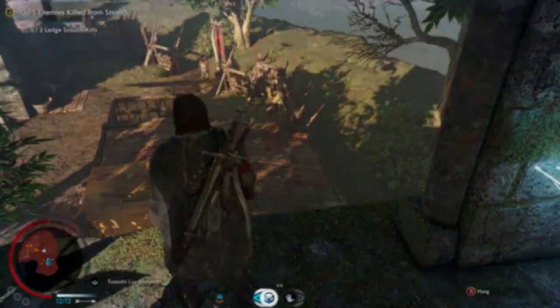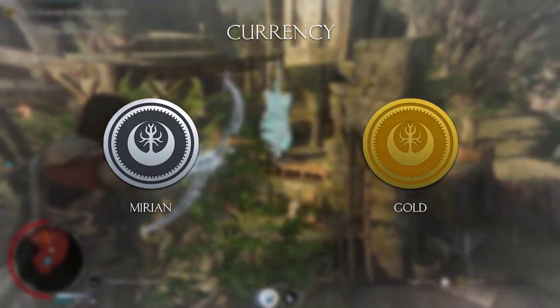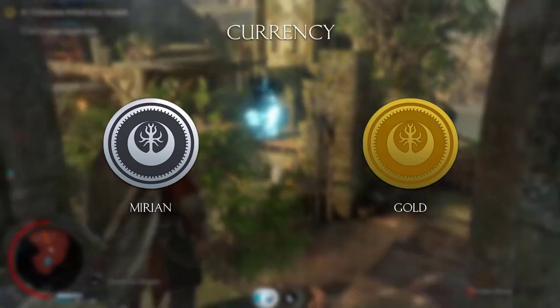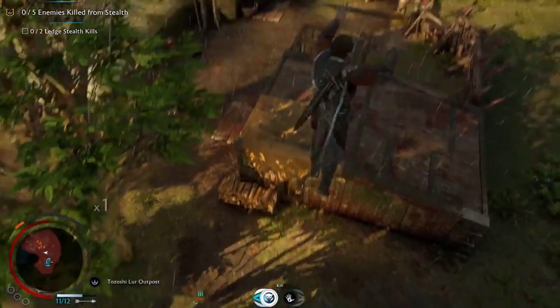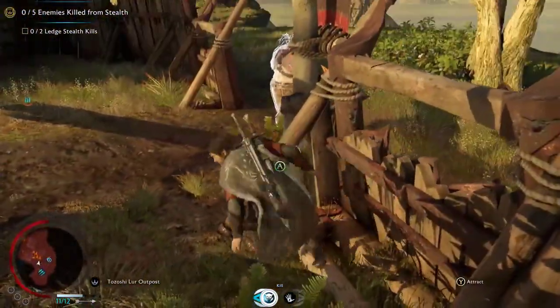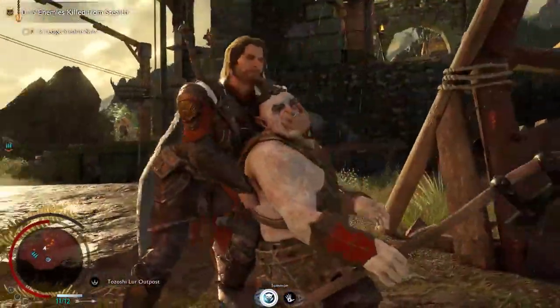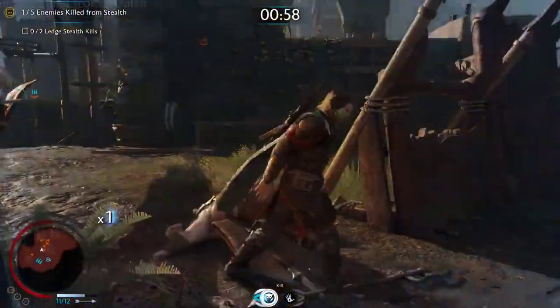The secondary form of currency is gold, which can be obtained by paying for it with real money, completing specific milestones, and participating in community challenges. We don't know anything more about the milestones and community challenges and hopefully we'll hear something soon, but we do know that it doesn't give you that much gold.